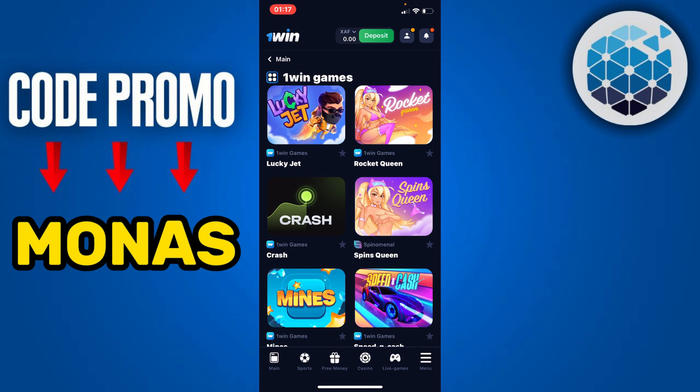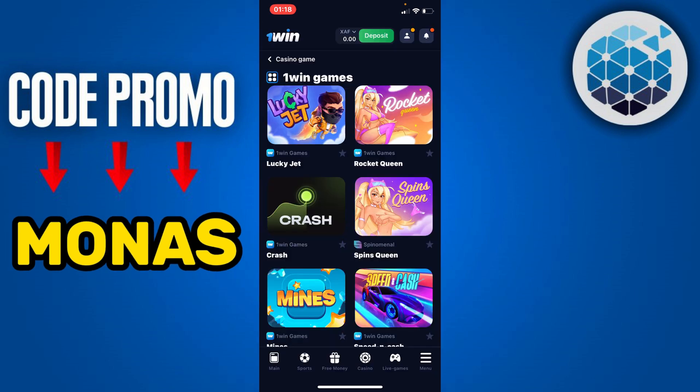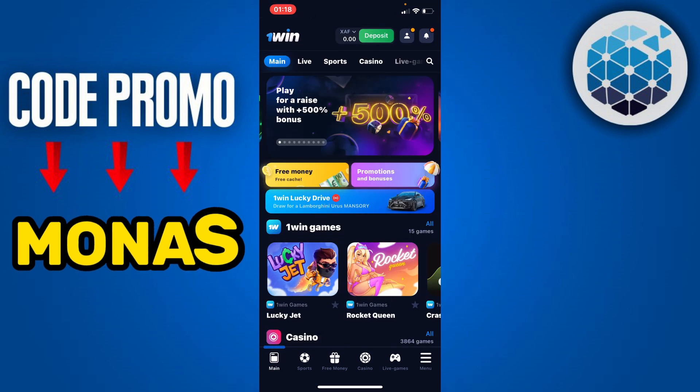The condition is simply to play three times in three 1win games. Select the first 1win game — in this case, Lucky Jet — place your bet, then head back and click on Spine Queen and play it. Once you have played on three 1win games, your winnings should be directly transferred to your main account.